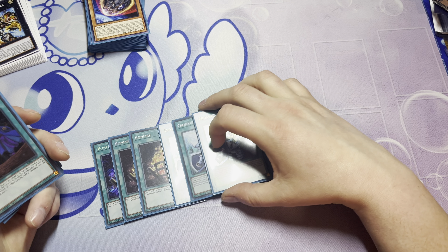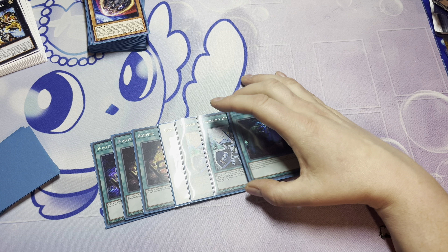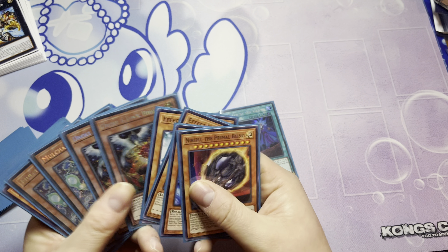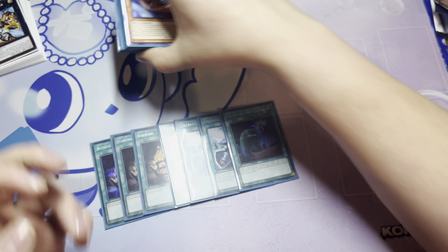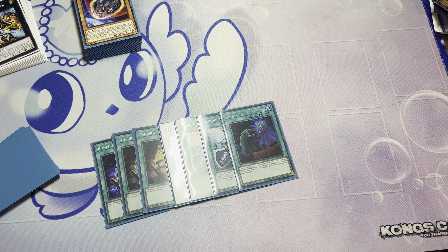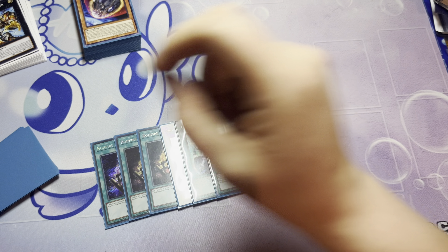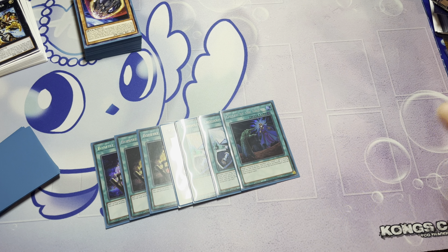Three Crossout Designator, one Called By the Grave. Crossout Designator is amazing in this deck because you have the Nibs, the Veilers, the Drolls, the Maull Charmies, the Ashes — and spoiler, Impalm as well. You have so many good targets for Crossout. There's no reason not to play it. Because one-card combos plus Crossouts, the deck is already inherently Nibiru-proof — you can't Nib this deck. I'll show you how later.